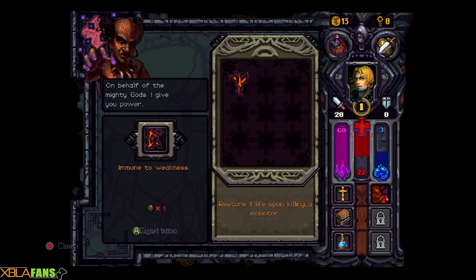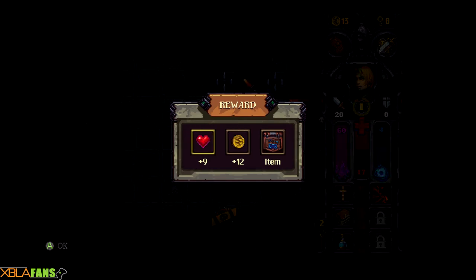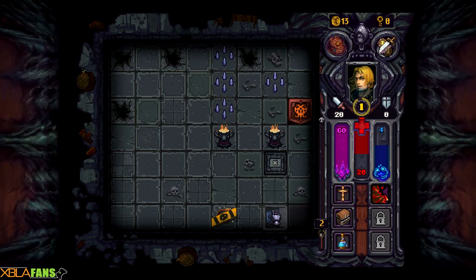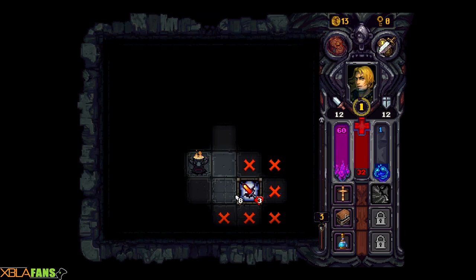Here I have ruins — it says I have a god and I can inscribe ruins onto my body. This one in particular says when you kill someone you get a life back. I need to find the exit, which looks like it's down in this corner — of course it's the second to last tile. This game doesn't have anything crazy different about it; it's fairly low key.